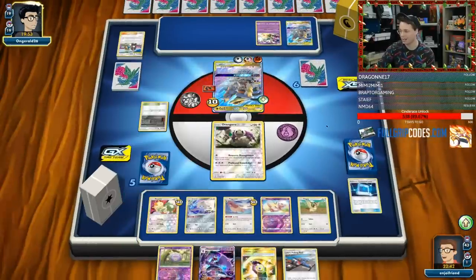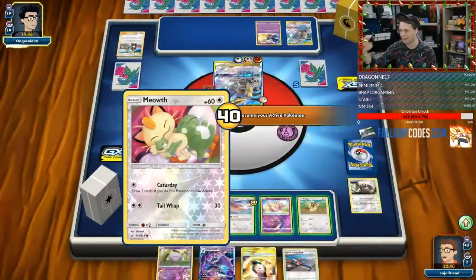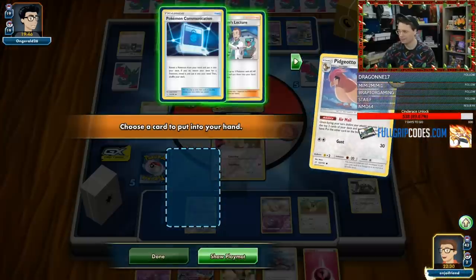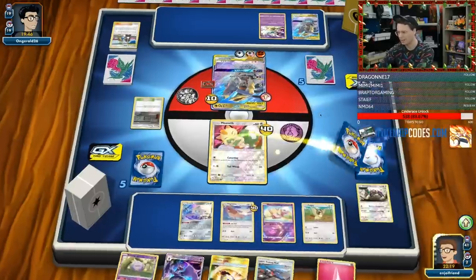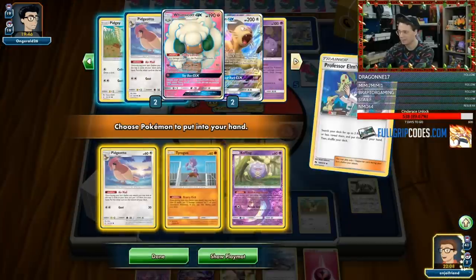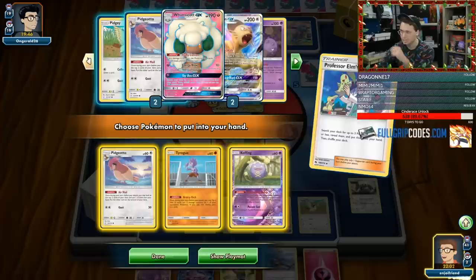I probably need to try and clear this Meowth out of here as well, since it's kind of not helping my case with 40 damage on it. But I think I'd rather just try to Caturday, draw a couple cards. And then I'll start using Jirachi later — I think I'm going to give up this Meowth. There's a Fairy Energy right there, so that's good. Air Mail — we've got a Lecture. I think the Lecture is good; it seems better than the Pokecom right now. Then I can Lecture and get ourselves another Pidgeotto, Tyrogue, and maybe another Koffing.